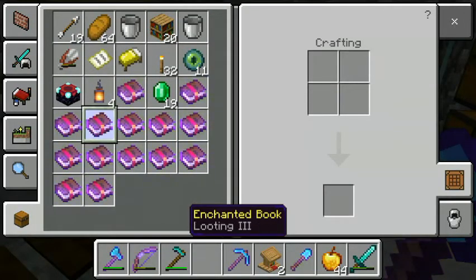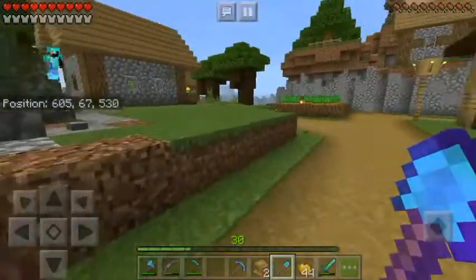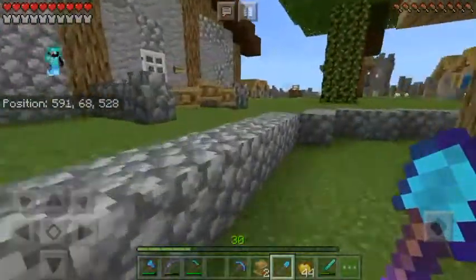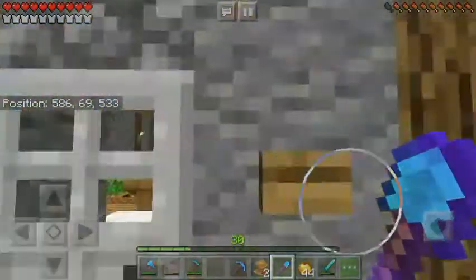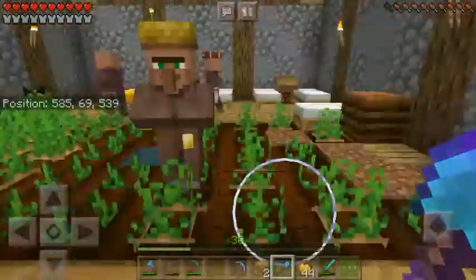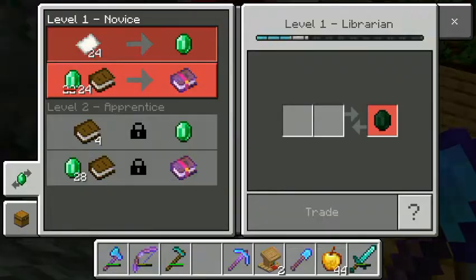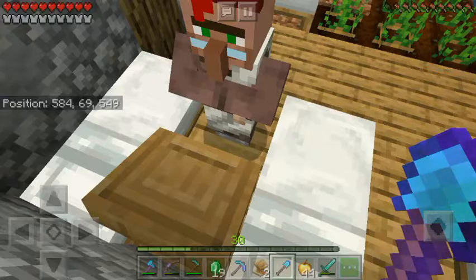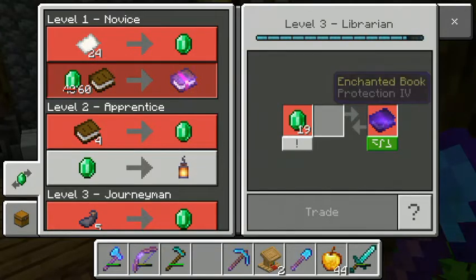I now have a lot of enchanted books — Looting III, Unbreaking III, Thorns II, Unbreaking III. I've been buying a lot. I also found an End Portal, but I accidentally deleted that part of the footage — we'll show that next episode. There's a cleric here too; I bought a couple of ender pearls, and I've been to the Nether harvesting blaze rods. That's why I have the Eyes of Ender and protection enchants.